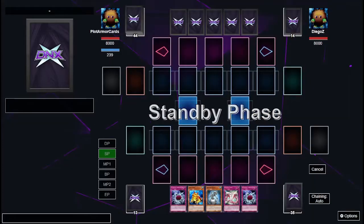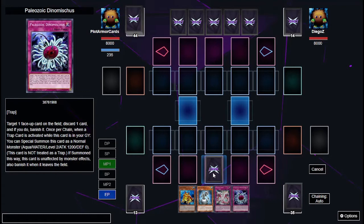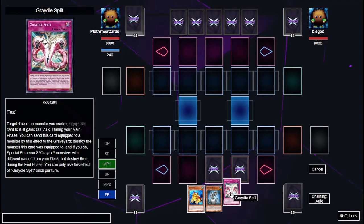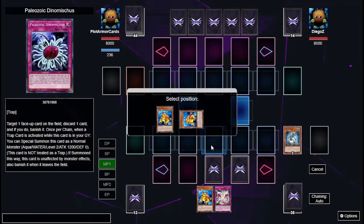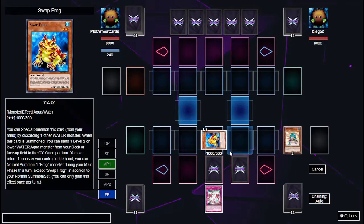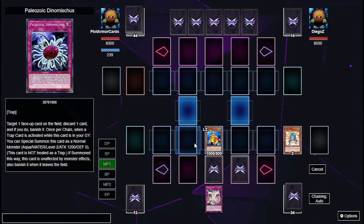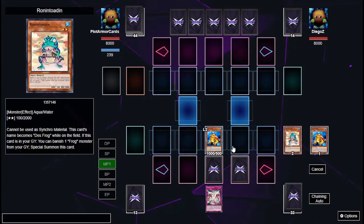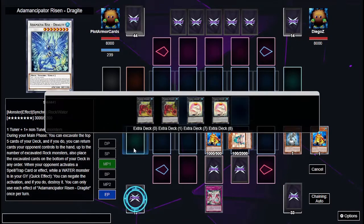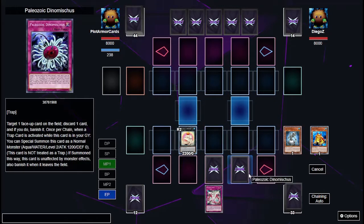Looks like I'll be going first. I drew a bunch of Paleozoic cards and I also have Swap Frog, so I should be able to go into Totally Awesome right away. I'm going to set this and this, keep Gradle Split in my hand. I'm going to special summon Swap Frog, dump Ronin Totem, use Swap Frog's effect to send it back and summon it again, then dump another Swap Frog and banish it to special summon, then go into Totally Awesome.